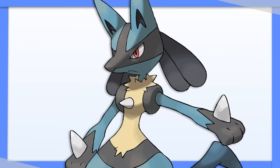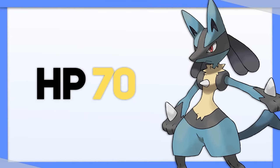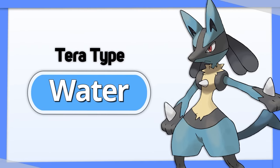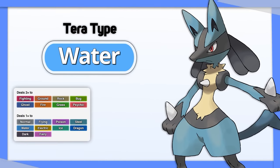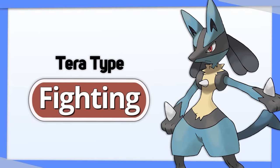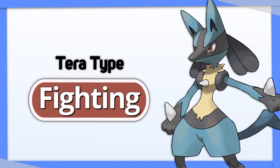Lucario is weak to Fighting, Ground, and Fire, but has enough bulk to survive most neutral attacks. For that reason, Tera Water is the best option, improving its good offense without suffering from too many weaknesses. Alternatively, Tera Fighting gives Lucario the ability to amp its damage even more.